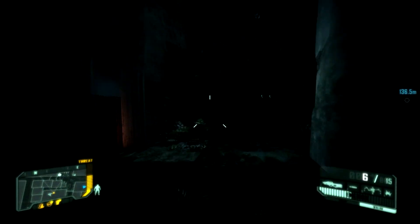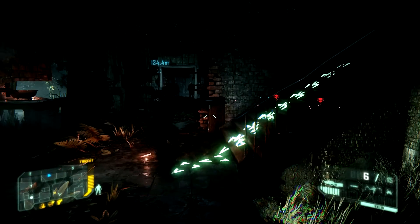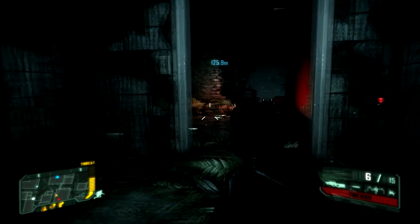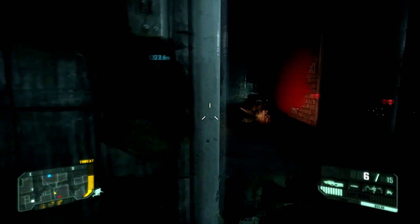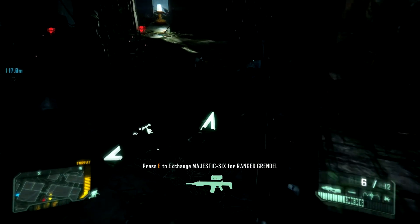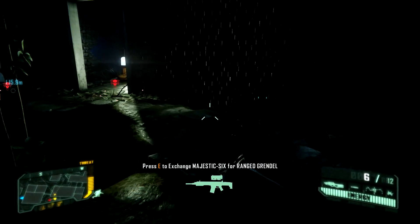This is the nanosuit upgrades screen — you can have any four of those you like, and you unlock stuff as you progress through the game. It means that every time you play it might be a little bit different, and your tactics change throughout depending on what upgrades you choose. I'm currently equipped with upgrades that make my energy recharge quicker, my stealth last longer, and I take a little bit less damage in armor mode.